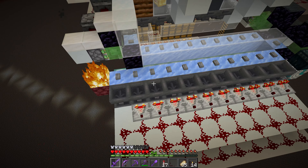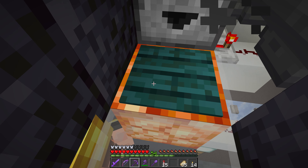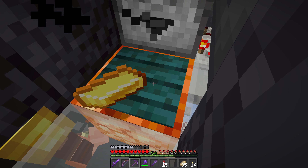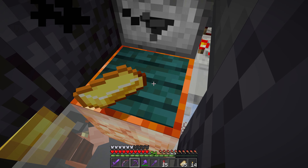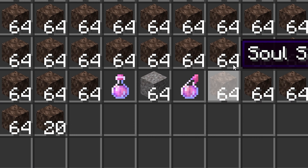The piglin bartering setup has eight piglins in cells where we dispense gold that comes through from the farm, or we can put the gold in this chest and they will pick it up. They throw out the items, which get picked up by this hopper line and out onto this ice road that pushes items into a sorting system. The cells are simple: gold comes in and gets dispensed onto a pressure plate. When it's picked up, the pressure plate is unpowered, which powers a torch and dispenses another piece of gold through this dispenser. It's literally one redstone dust, but it works extremely well.